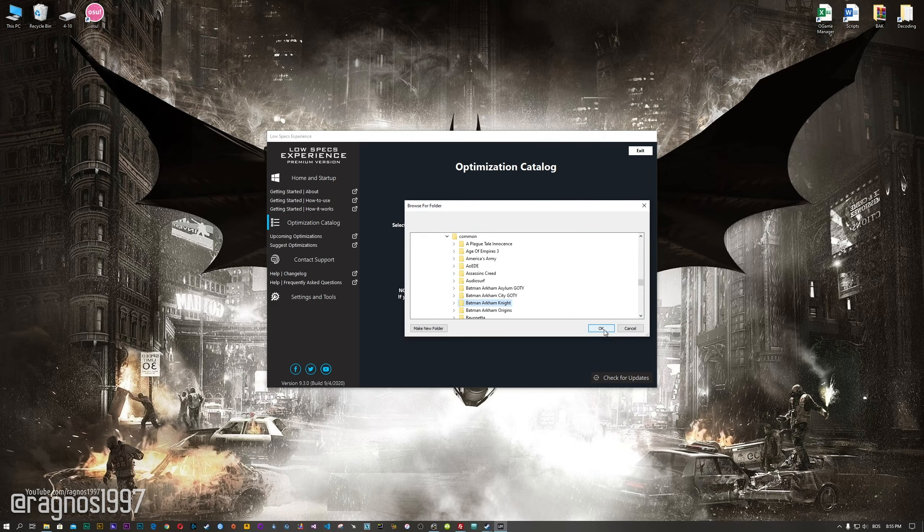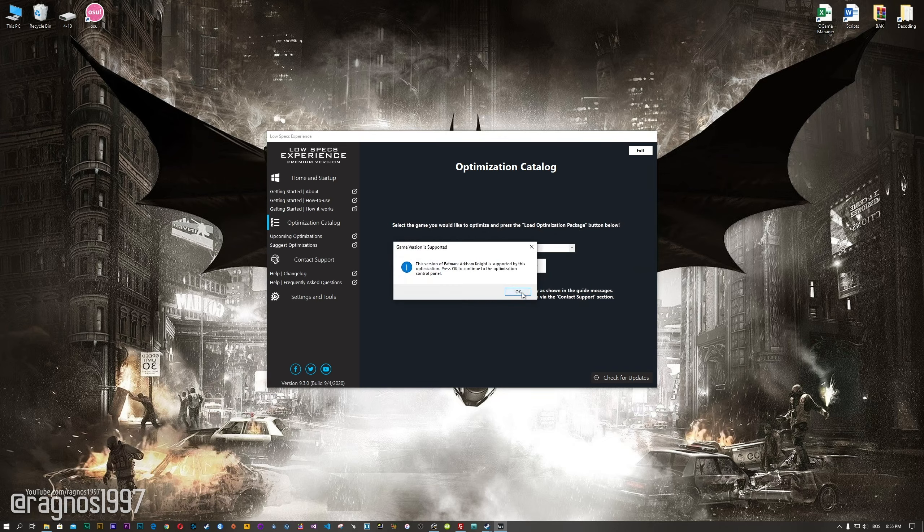Now, if the Low Specs Experience does not automatically detect the game version, simply select the installation directory where your game has been installed. Press OK and the optimization control panel will load.